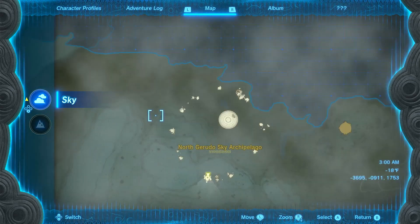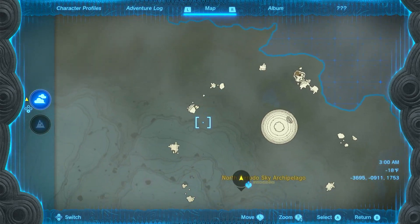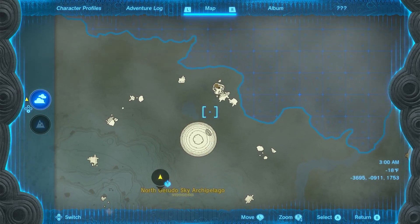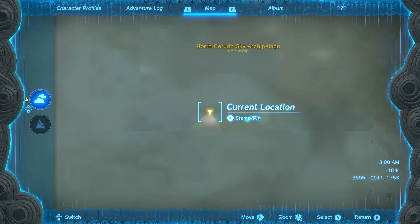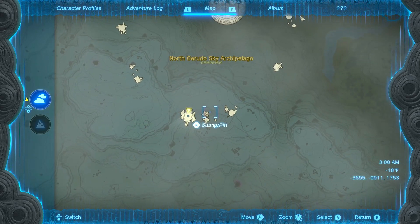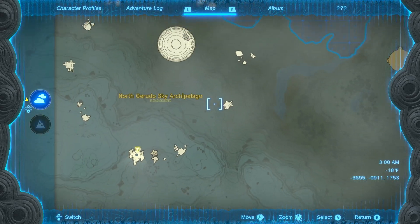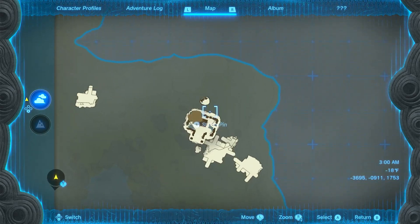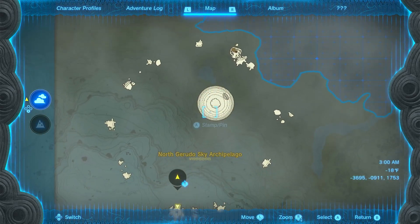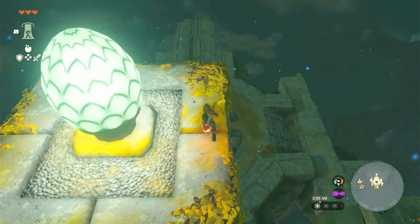There are all these islands kind of orbiting this specific one — the big one — sort of like a planet with its moons, which is really pretty cool. What you can do is go one at a time: from here to here to here, and then try to find a way to make it to that one.